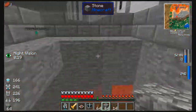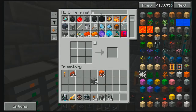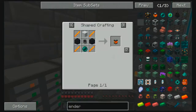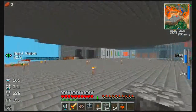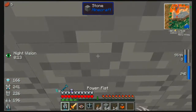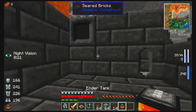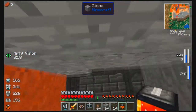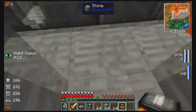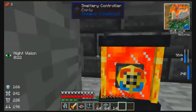Now we need to get an ender tank, so let's go grab one. An ender tank shouldn't be too hard to make — nice cauldron and there we go, we got an ender tank! Basically all we have to do is set this next to the smeltery controller and it will automatically put lava in — basically infinite lava.